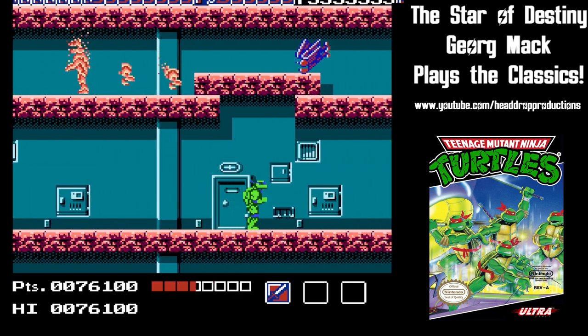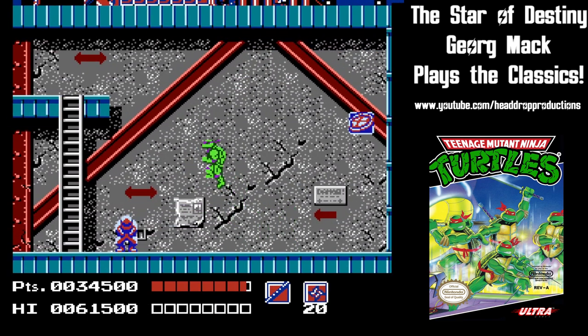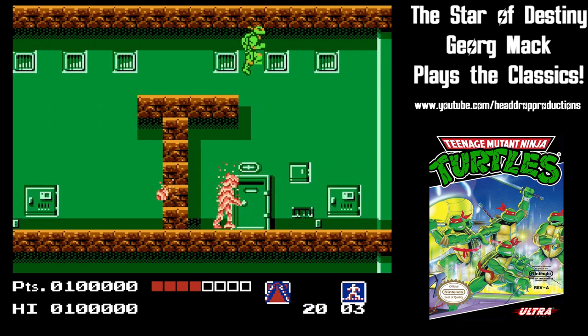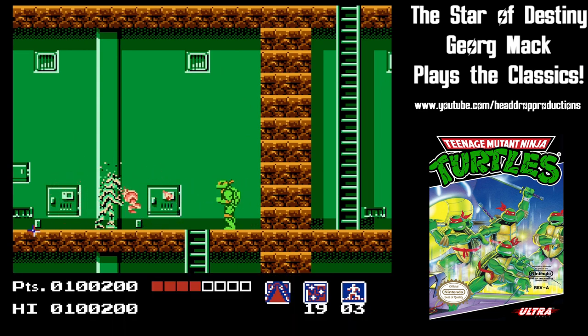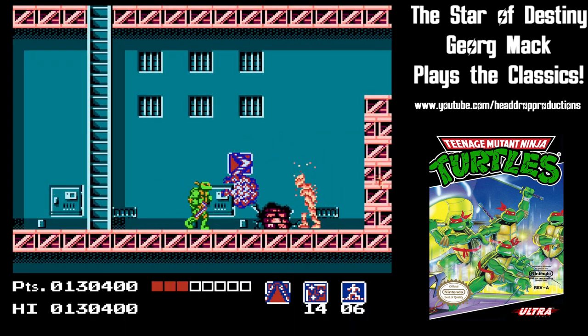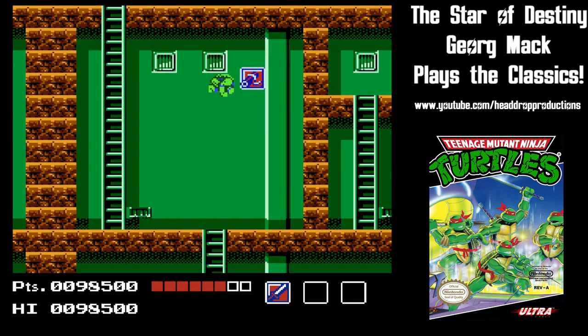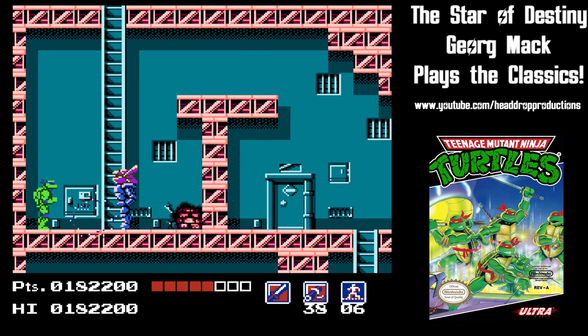Also helpful are the occasional weapon power-ups dropped by dead enemies. Throwing stars are a powerful tool. Triple throwing stars seem a little less powerful, but have a spread to them, which is nice. Boomerangs don't have much range, but don't disappear when hitting a target and can be caught so you can keep throwing. The most powerful weapon is the scroll. If you feel like farming for them, you can become a walking tank.